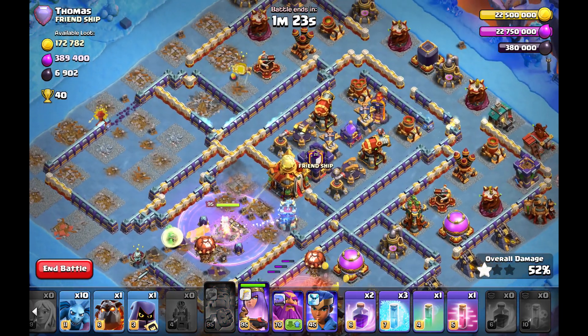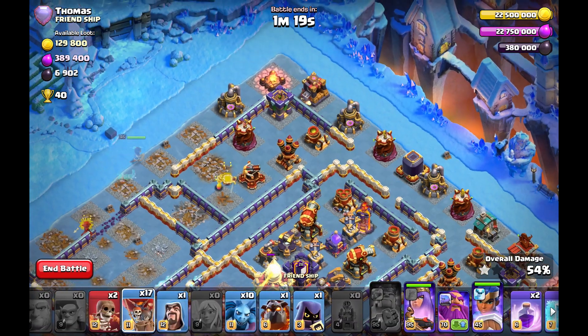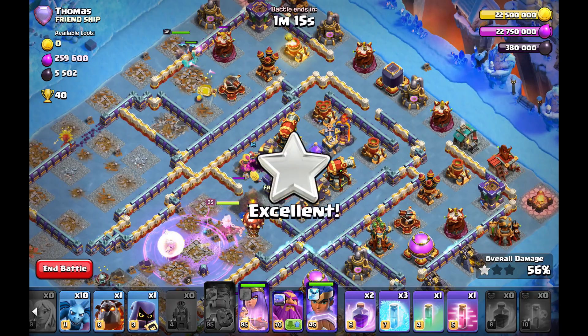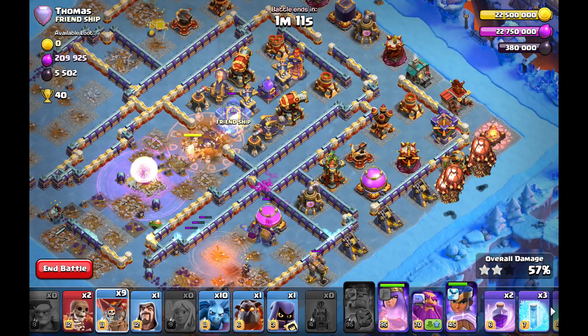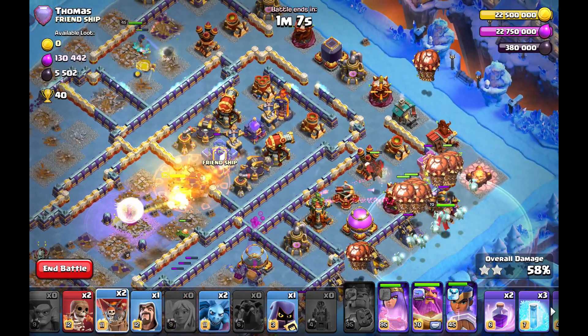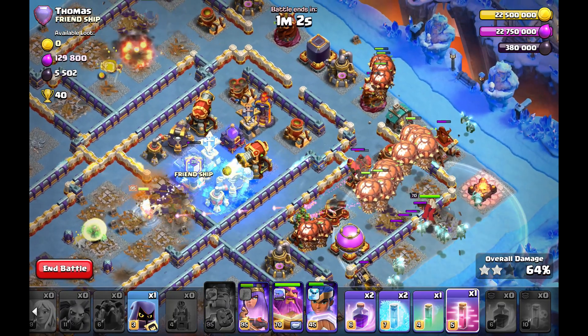Rage my queen in the core so the queen will get the tunnel. Now I can start the Lalo from the bottom side. I can't play my Royal Champion from the top because there isn't much damage there. Just look at it — two rage spells, three freeze spells, and one in-spell when I start the Lalo. It's very insane that I have so many spells left.